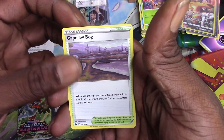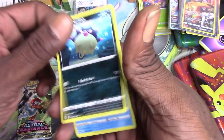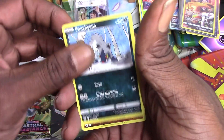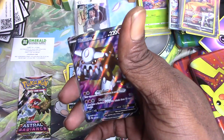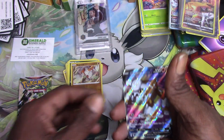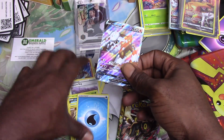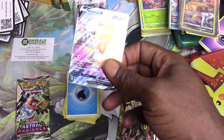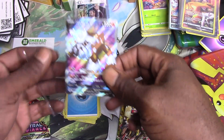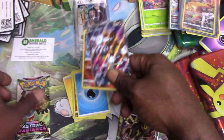Magneton, Gurdurr, Bog Gyarados, Mantyke, Qwilfish, Basculin, Poochyena, Regirock — and let's go, Heatran V! So we got the Astral Radiance with the Radiant Heatran, and now we got the Heatran V with Heat Burn and Magma Fall!